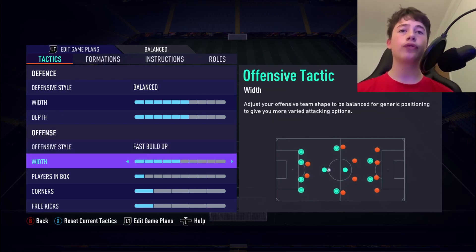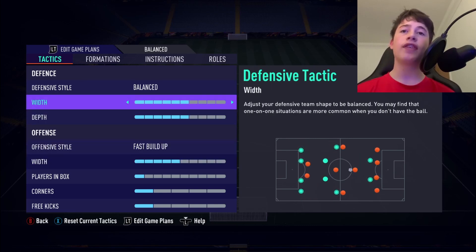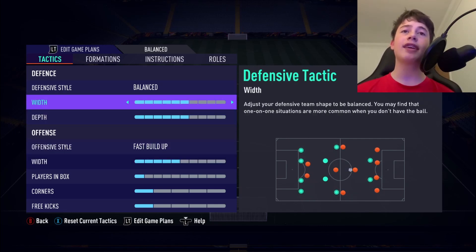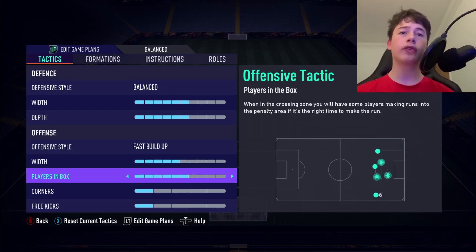For our attacking width we'll use 5. The attacking width is definitely going to be lower than our defensive width. The reason we use 6 on defensive width and 5 on attacking width is that when defending it's easier to win the ball back when you're wide, and you can ignite a counter-attack more quickly. But when you're on the attack, you want to stay quite central with your center mids, CAM, and strikers — you don't want them getting out wide for no reason. Players in the box will be set to 6. With the 532 I'd probably use 5, since it's a little less attacking, but with this formation we want to get every center mid and CAM into the box.